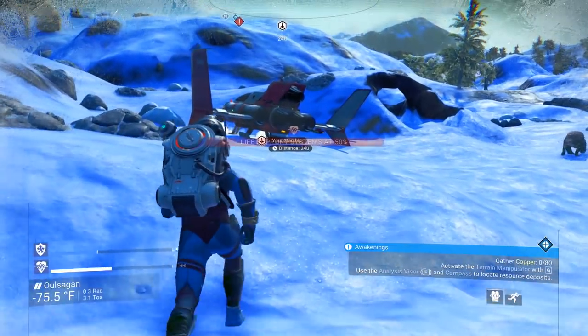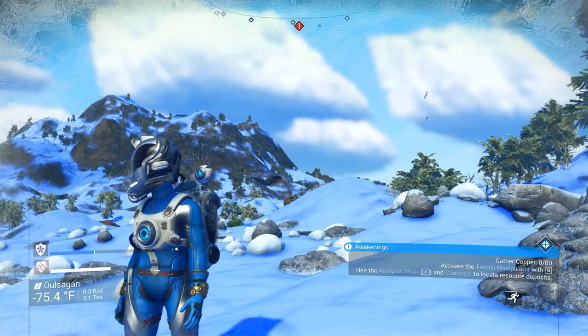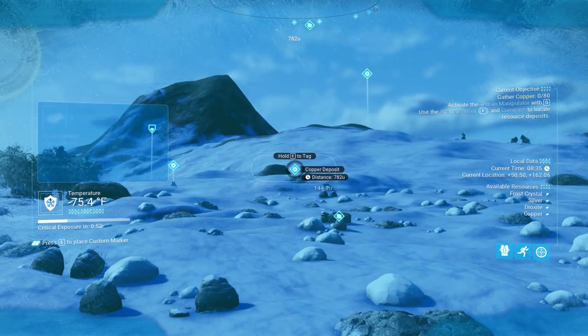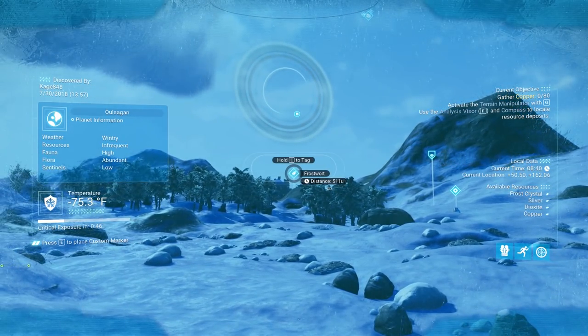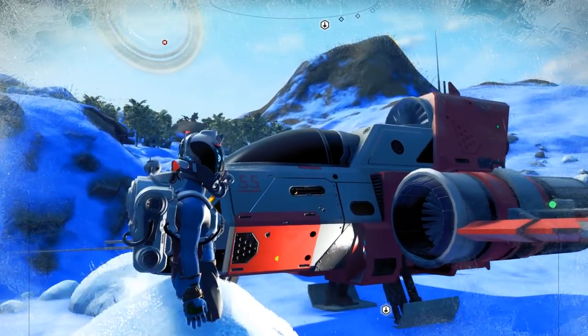Feet don't fail me now! That exclamation point — I don't like that exclamation point. Now what we need to do is find some copper, and I think there's some copper right there. That's copper but it's a little far. What's that — buried technology module! You know what, let's get that buried technology module, that sounds pretty good. Now that we have a terrain manipulator we can do that.